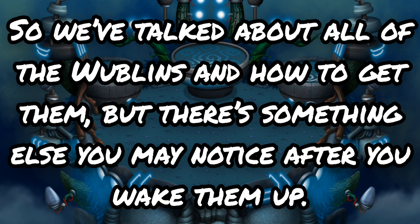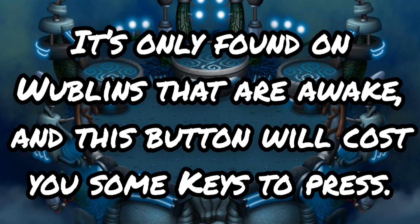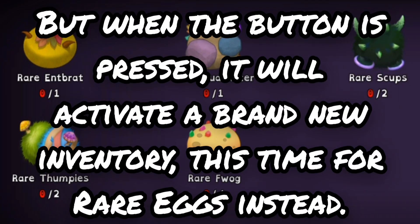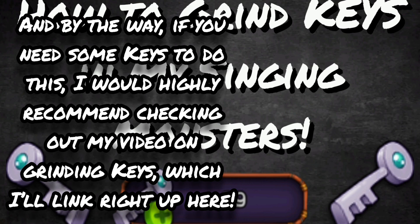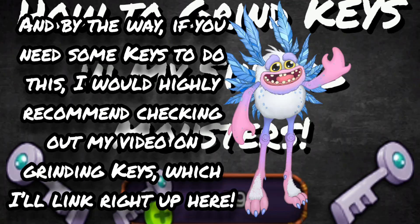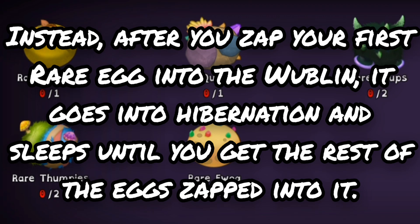So we've talked about all the Wubblins and how to get them, but there's something else you may notice after you wake them up. For a select amount of Wubblins — 16 to be exact so far — you can find a button titled Unlock. It's only found on Wubblins that are awake, and this button will cost you some keys to press. When pressed, it activates a brand new inventory for rare eggs. You need to zap all of these rare eggs into the Wubblin just as you did when you first woke it up, and then you can wake it up a second time, this time as a rare Wubblin. The way rare Wubblins work is after you zap your first rare egg in, it goes into hibernation and sleeps until you get the rest of the eggs — there's absolutely no time limit.